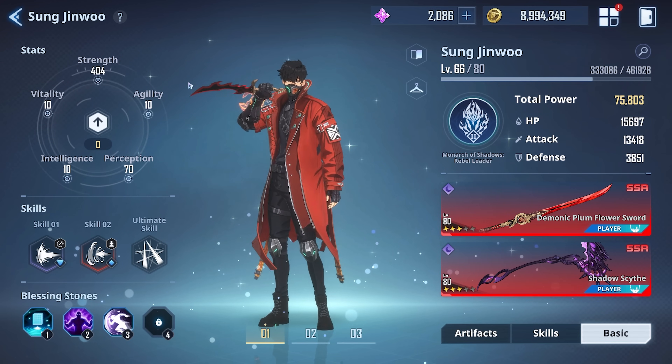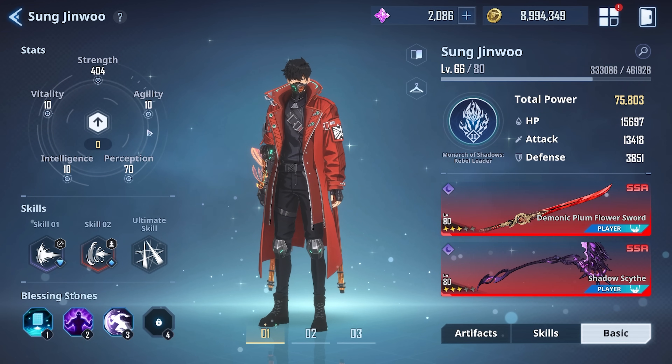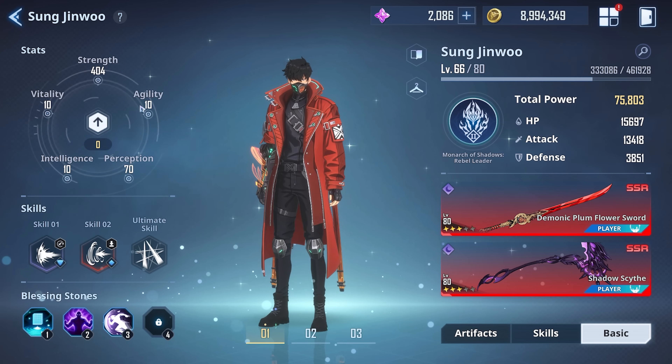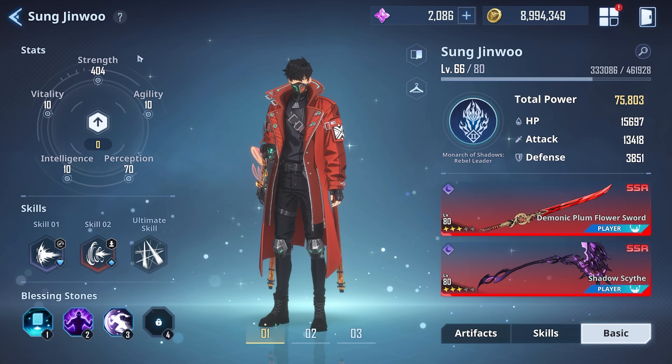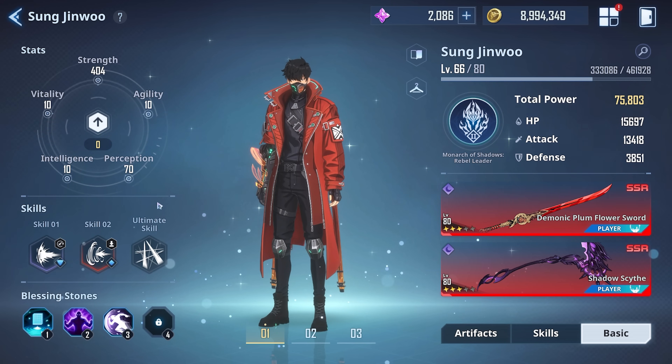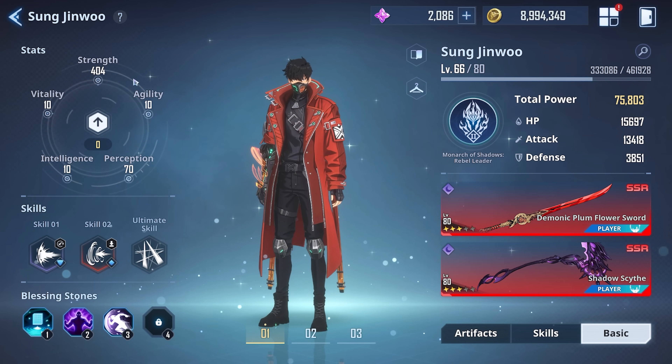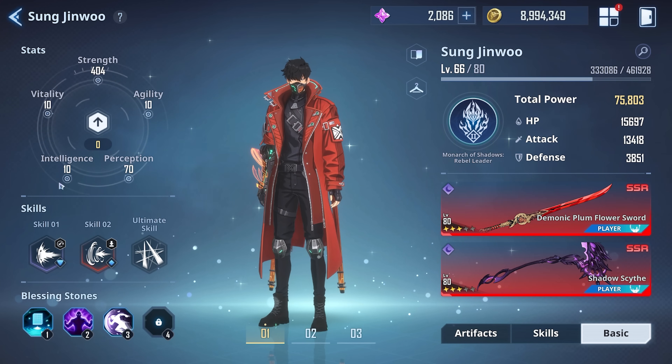For the early game, you might want to get some points in agility to gain a little edge with more crit rate and crit damage, which can help you push through boss battles. But that's only for the early game. For mid and late game, the ideal is getting your precision as high as possible and getting your crit up with artifacts — capping your strength to give you a high attack number, since getting your power up is crucial for clearing more content.